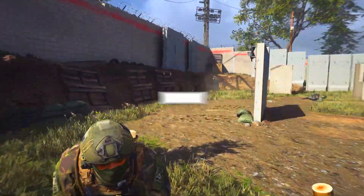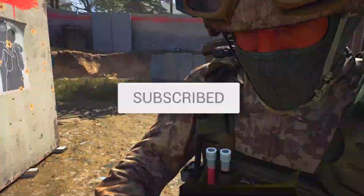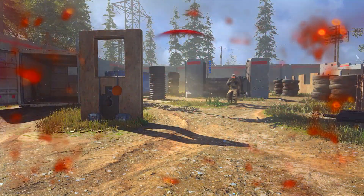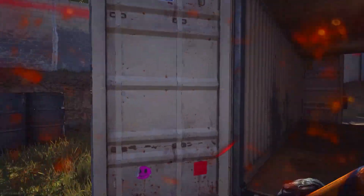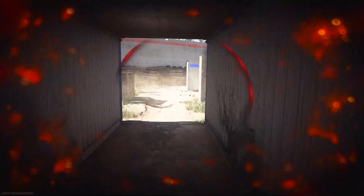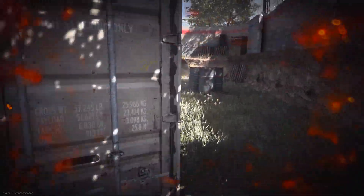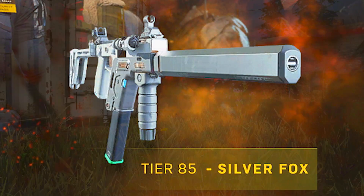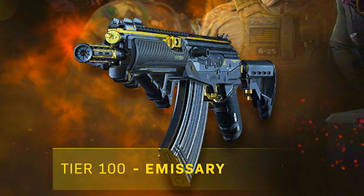If you didn't already know, last night at the time of recording this video, Modern Warfare Update 1.22 officially went live. With the brand new update, we did end up receiving the very long-anticipated Season 4. Like every previous season in this game, there are going to be some new DLC weapons. We got two brand new DLC weapons in the Battle Pass: the Fennec machine gun that you unlock at Tier 15, as well as the CR-56 AMAX, which is an assault rifle that you unlock at Tier 31.